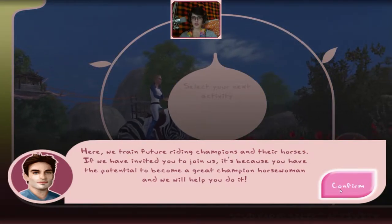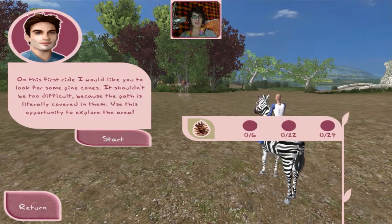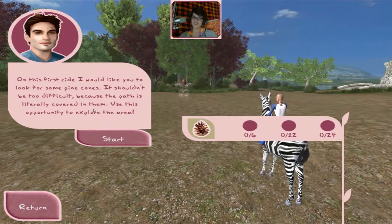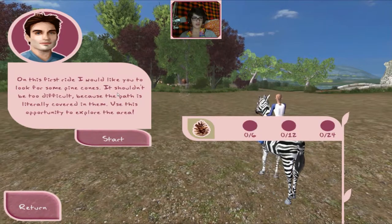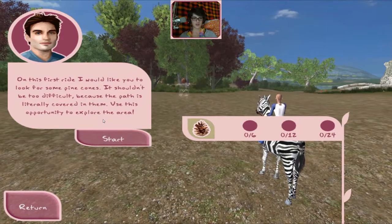Here you can train to become a riding champion with your horse. I am a great champion horsewoman! It looks like that guy from Twilight — Edward, I guess. On the first try you'd like to show some confidence, it could be difficult because the path is a bit tricky. Use this opportunity to explore the area.